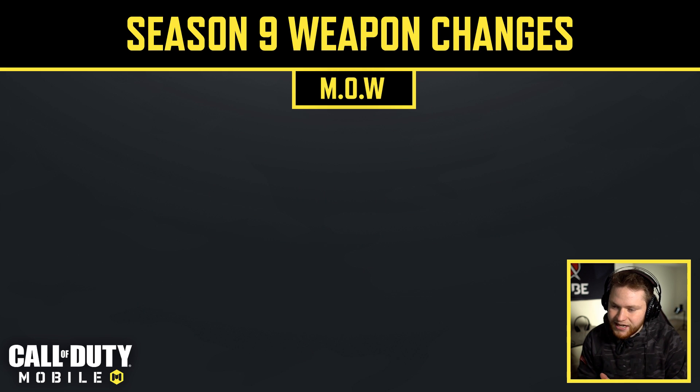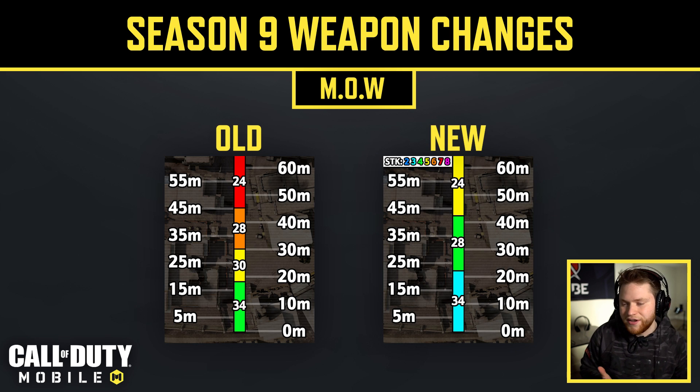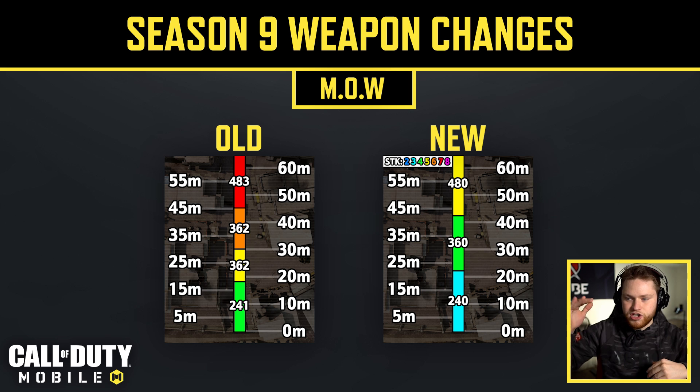Next is the Manowar. One significant change is the magazine size going from 30 to 20. They also changed the range and damage values — you can see those side by side on screen. Notably, they removed the range where you could deal 30 damage with the Manowar. The time to kill remains roughly the same overall, just adjusted at different ranges.